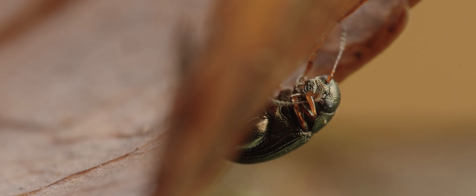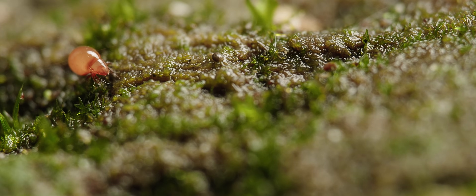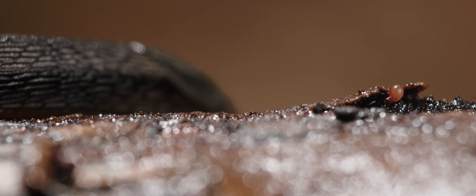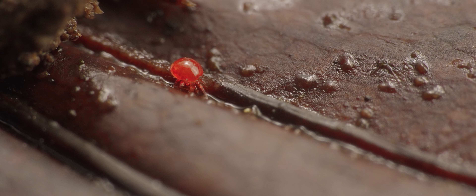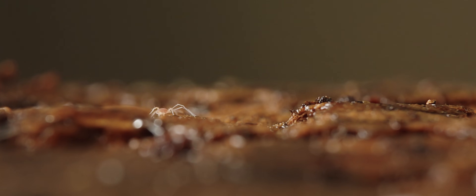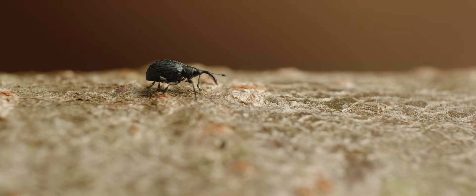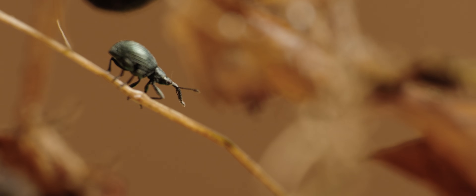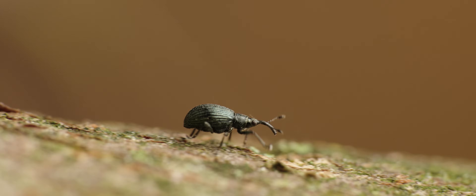Every critter down here has a job. Meet the Oribatid mites, nature's tiniest tanks, armored and unstoppable. With thousands of species, mites come in all sorts of bizarre shapes. Some look like tiny walnuts, others like spiky battle bots, and a few are straight-up otherworldly. Over here, we have a weevil, a professional snout specialist. Its nose doubles as a drill for seeds and soil. Talk about a multi-tool.